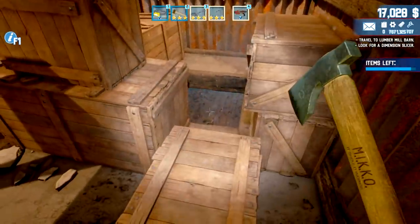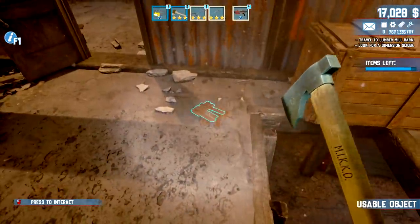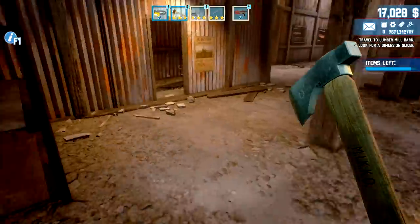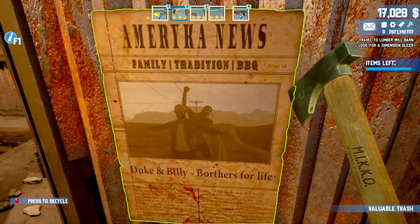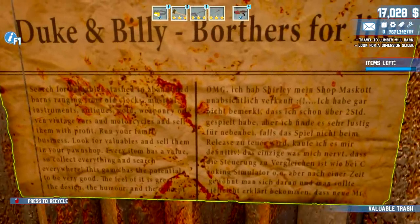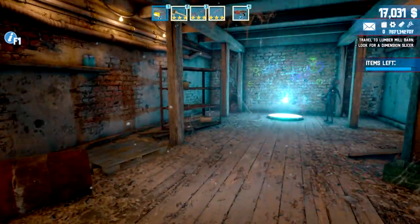Oh my god — there IS a secret basement! Good stuff! I wonder if I'm going to need the keys. Looks like we're fine — they put a ladder there. There's some more wood to chop. Another poster: 'Duke and Bill Brothers for Life — Family Tradition Barbecue.' These guys were together here. There's more information if you want to pause and read it. Let's go down to the secret basement!